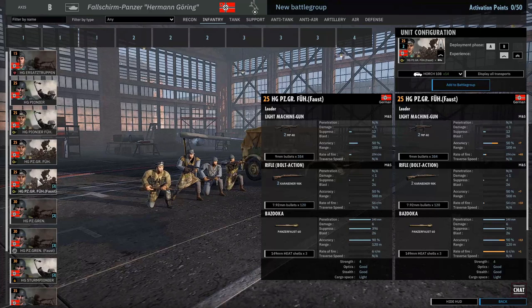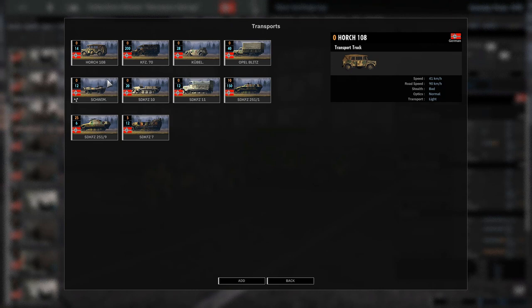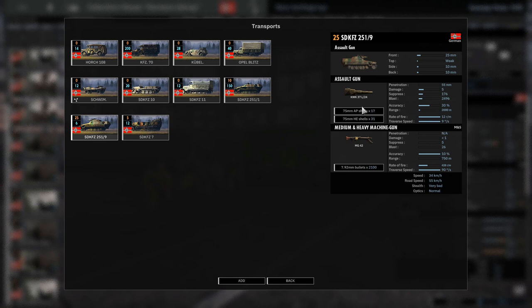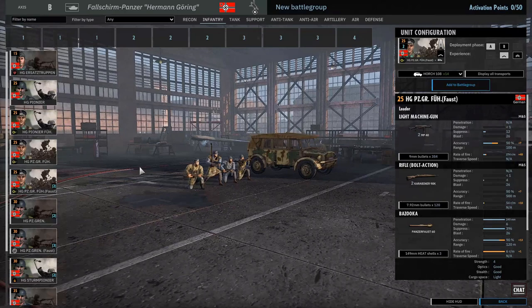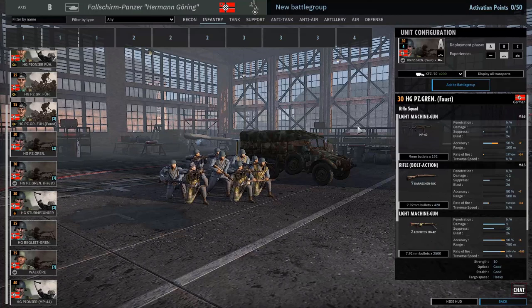All new leaders, all good. Any new transports? The 251/9 - I think that potentially is a new transport. These are decent, they're 25 points, but if you get a couple of these behind tanks they'll take out AT guns fairly easily. Maybe, because of the expense, use them with units you don't bring in many of - like leaders, great to put on. We've got Panzergrenadiere and Panzergrenadiere with Fausts. I'm surprised it says Fausts and not PCF, but I guess maybe the Hermann Göring Division calls them Fausts.